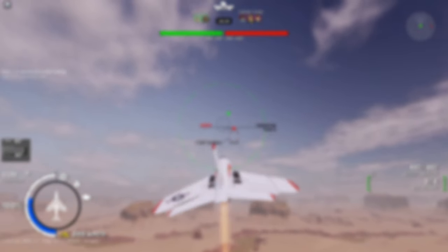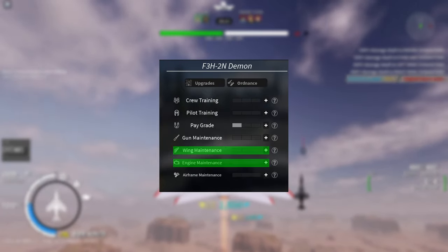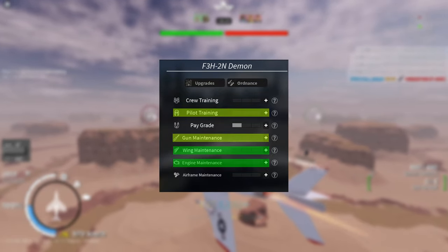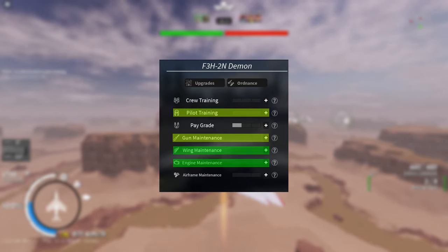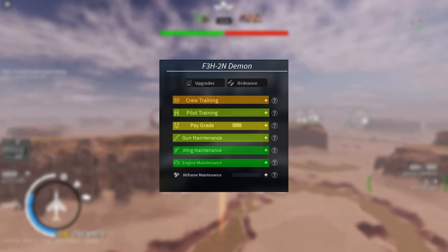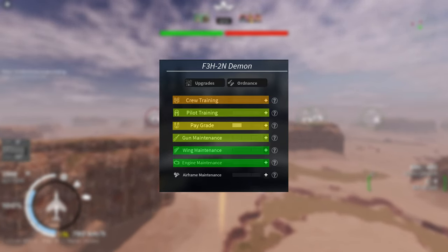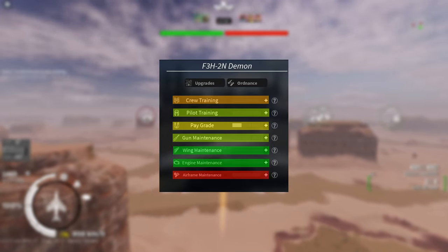Now let's talk about the upgrades. First you should upgrade the engine and wings — you're gonna need that extra engine power and turn rate when energy trapping. Then you should get the pilot and gun upgrade; upgrading the guns is important for anyone who has bad aim. Next you can upgrade the pay grade — if you've only grinded the navy line you should upgrade this sooner. The crew training upgrade isn't really that important; it just reduces very low time. And finally, the airframe upgrade — just spend your upgrade points on something else.